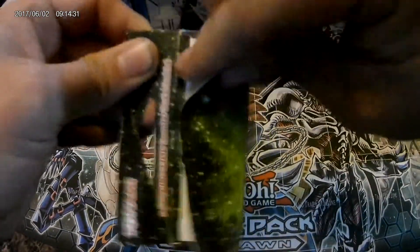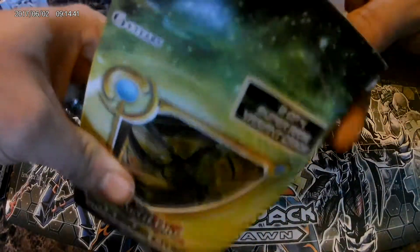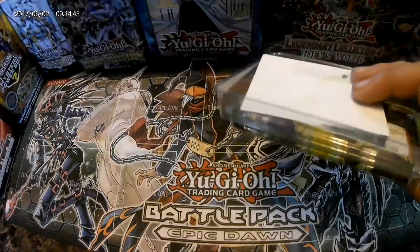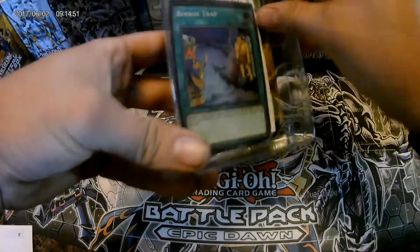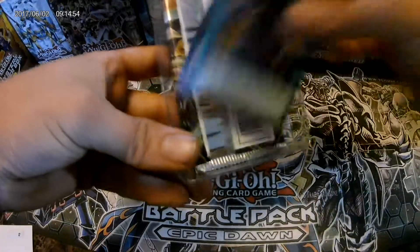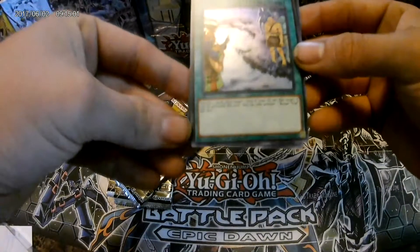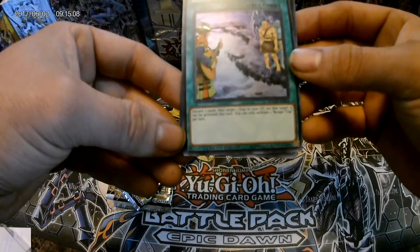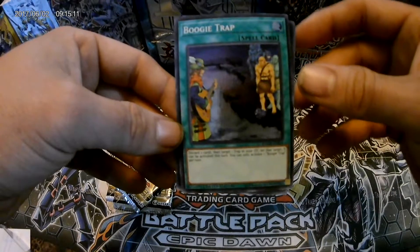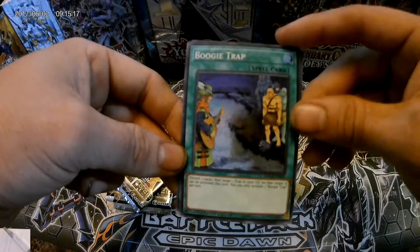As of right now there is a $25 card - it is Dragonic Diagram - so I'm really hoping to pull that. There's a few other like $3 cards and a $6 card. And we got... looks like Boogie Trap - there's our three packs. Boogie Trap: discard two cards and target one trap in your graveyard, set that target - it can be activated this turn. You can only activate one Boogie Trap per turn. That's actually a great card for the Flare of Darkness deck, which I will be having a guide on - I'll put that at the end of this video.